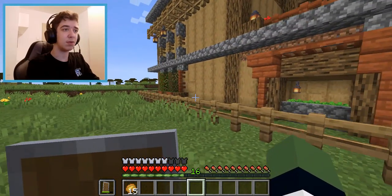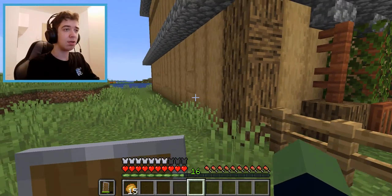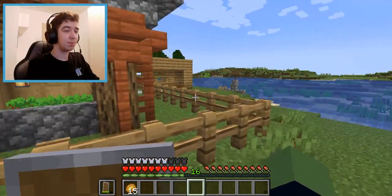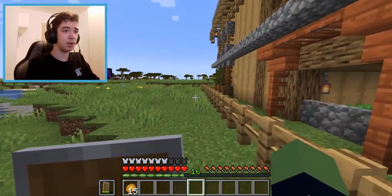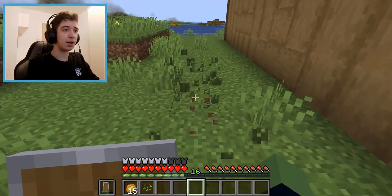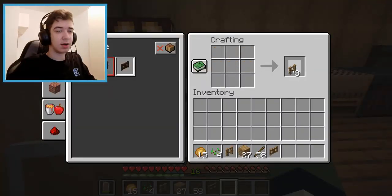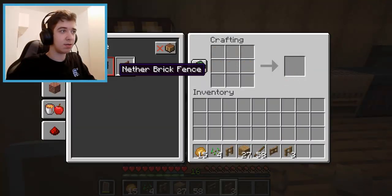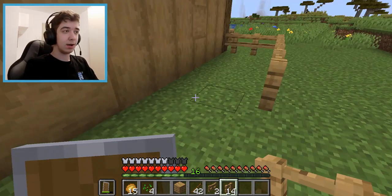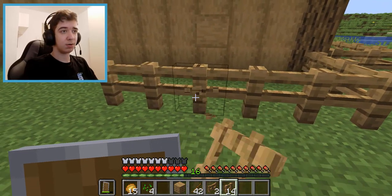I decided to build the farm at the back of my house. On the sides there might be space, but I don't think that's the best idea since there are still plants there, and there's definitely no space at the entrance. So I need to do this at the back. First I need to get rid of the grass, then I'll make the fences and gates — it's going to be a small, simple farm.